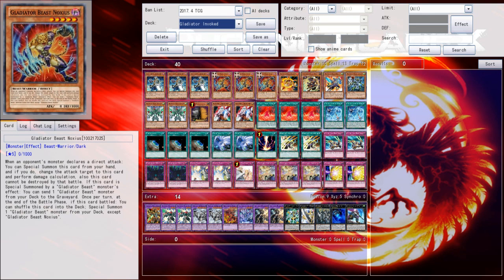Gladiator Beast Noxious — when an opponent's monster declares a direct attack, you can special summon this card from your hand. It's essentially a battle trap. If you do, change the attack target to this card and perform damage calculation, so whatever attack was happening, that battle now has to take place with this card. And this card cannot be destroyed by that battle — once per turn — from that battle that you respond to with it.